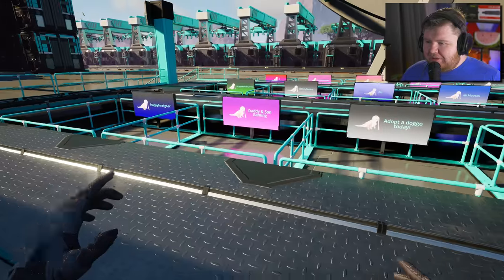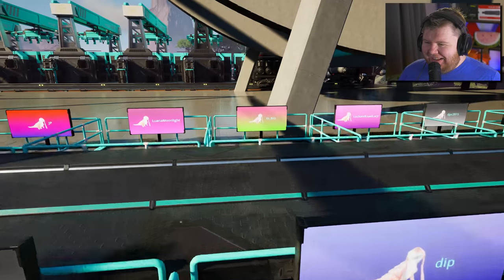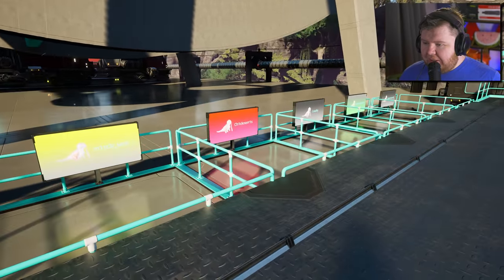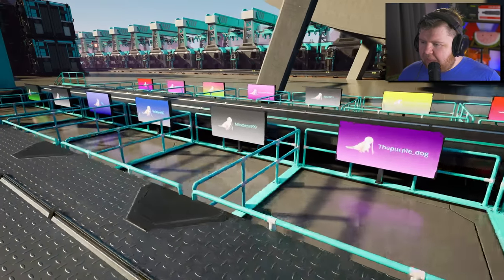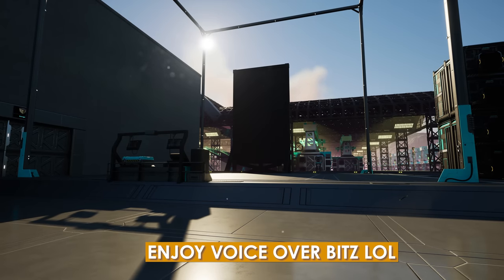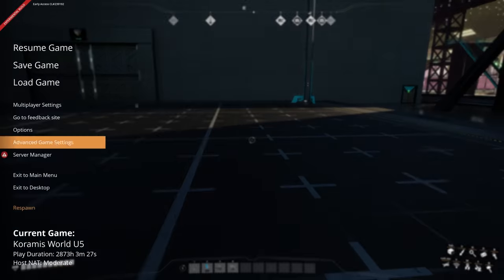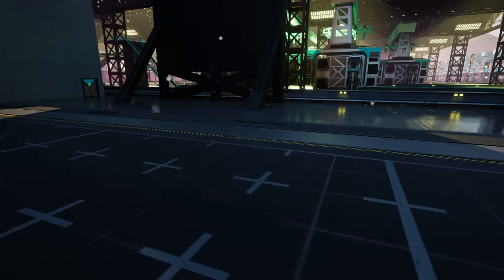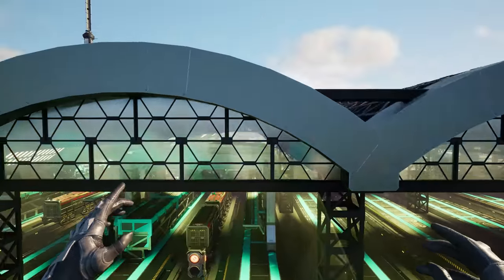And we're here — yes, there's a ferris wheel and doggo pens. 'Adopt a doggo today' — Daddy and Son Gaming, Happy Foreigner — a lot of names I recognize. And there's me! So this is all people from the Satisfactory community that they've made into doggos. Last time I was here, blueprints weren't available yet, so he's probably done a lot with blueprints. Let's go into Advanced Game Settings and fly around — otherwise we'll be here all day.